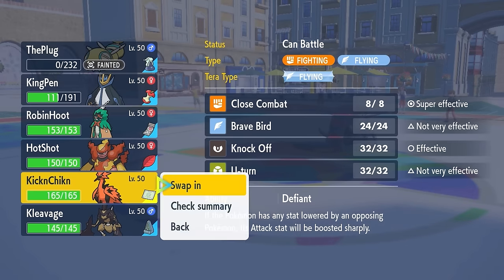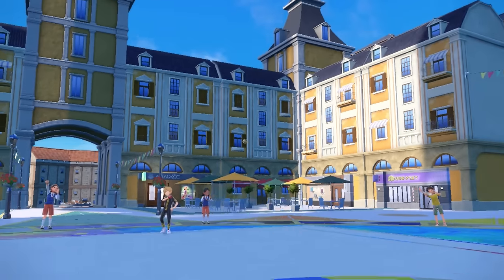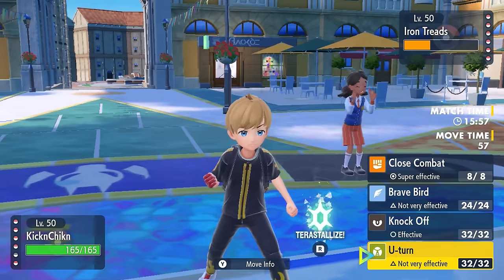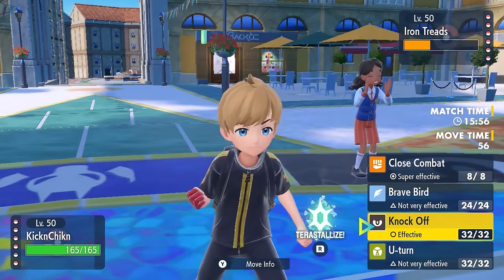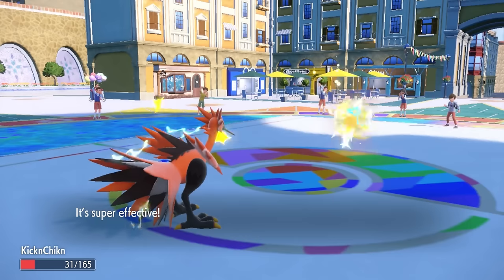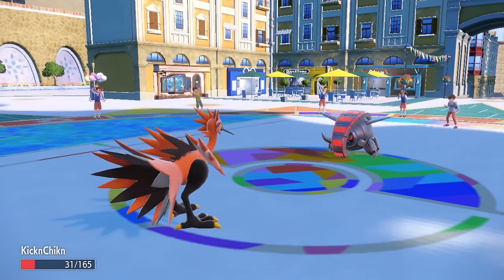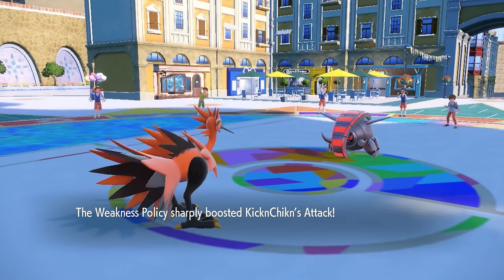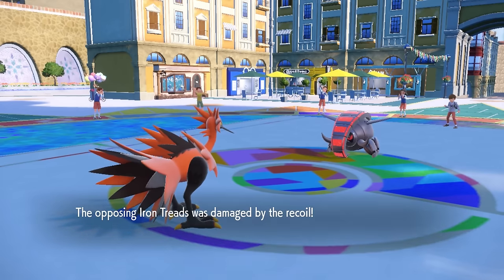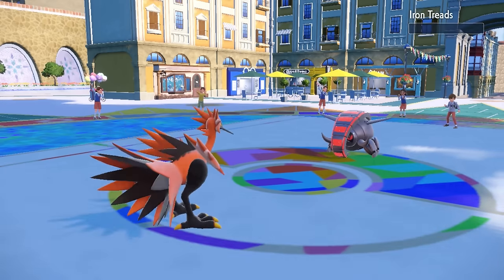I get the revenge switch and decide this is a good time to bring in Galarian Zapdos, which is running Weakness Policy. One good thing is it potentially bluffs Choice Scarf — a lot of the time these are a Scarf set, so they might switch. But I just go for Knock Off as a solid middle-ground play. They go for Wild Charge, which doesn't have enough damage to knock me out — the super-effective hit activates Weakness Policy, which is amazing. I now have doubled attack, and without Booster Energy on their side, a Knock Off is easily enough to knock Iron Treads out.